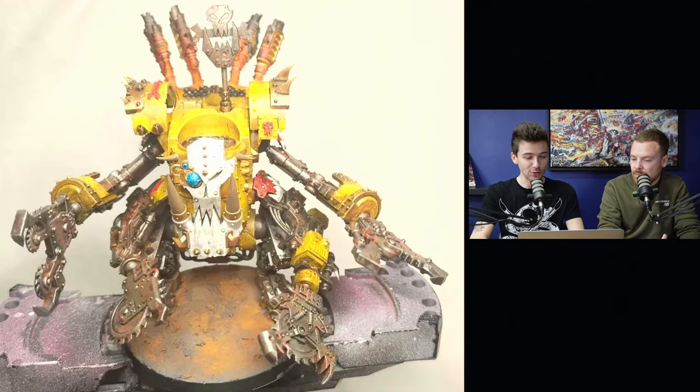Our first submission is what looks like a Bad Moon's Death Dread from Della's DNF. You can tell straight away it's Bad Moon's just with how vibrant the yellow is, and I've got to say that's a really great job making it so vibrant. Having a brighter colour to start off with is really important, especially when you are thinking later down the line about adding weathering and telling the story of that miniature.